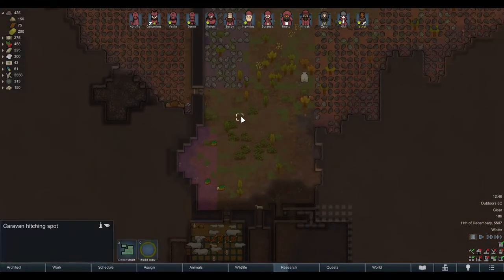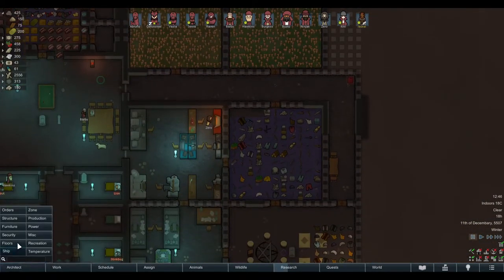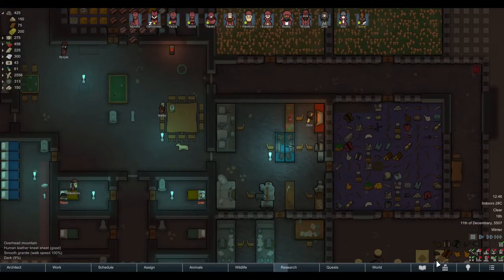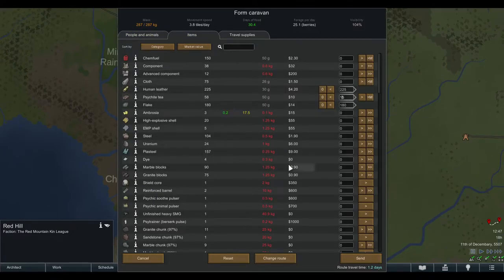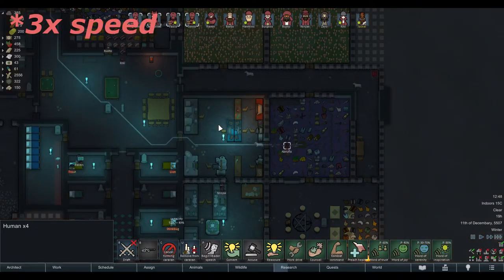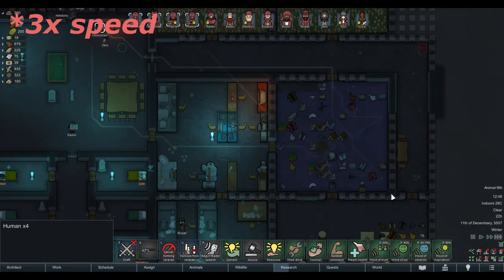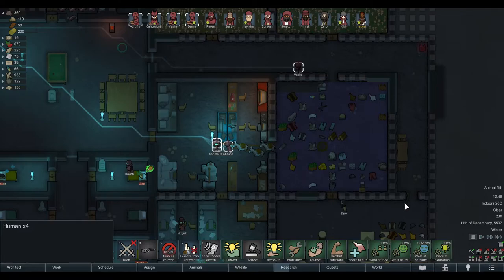Now let's do something a little different. Instead of putting the hitching spot close to the pen, let's put it close to the place where we keep our stuff. Then form the caravan again — I put the caravan to capacity again, don't do that if you don't have to — hit Send at 1800 and see what happens. And off they are — we saved one hour just by moving our hitching spot. The bigger the caravan, the higher the difference.